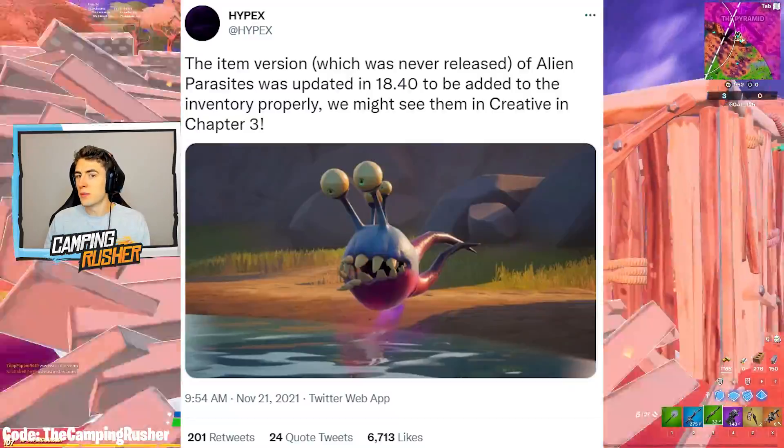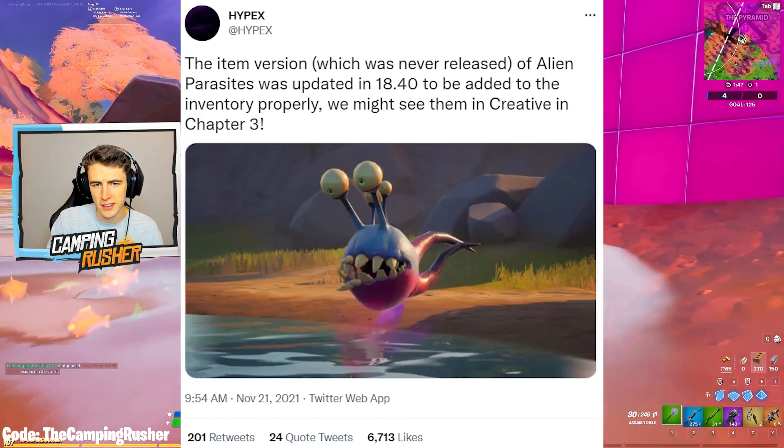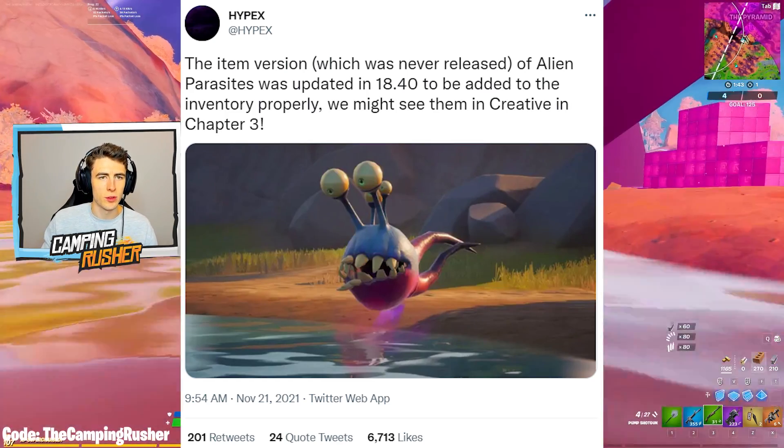The item version of Alien Parasites, which was never released, has been updated in 18.4 to be added to the inventory properly. We might see them in Creative in Chapter 3.